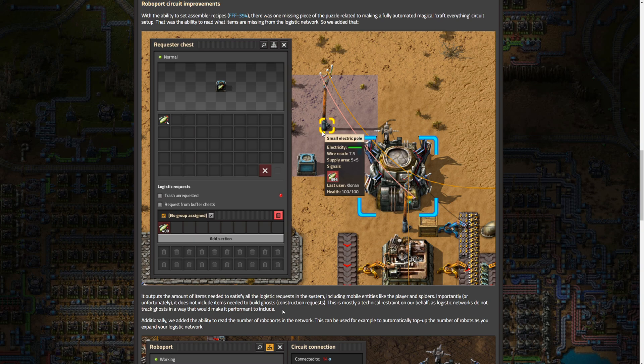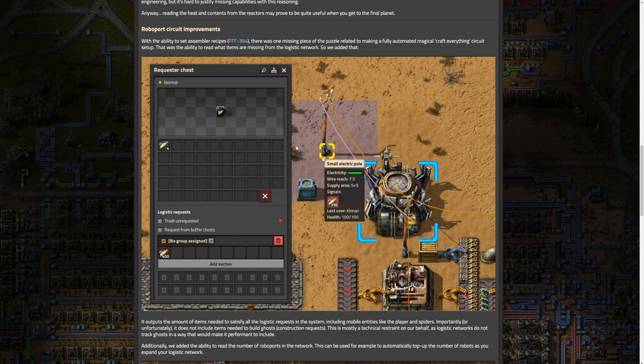Additionally, they added the ability to read the number of Roboports in the network. This can be used, for example, to automatically top up the number of robots as you expand your logistic network. So you could read it and say, if Roboports increase by X amount, add this many robots. It's a little niche maybe, but there could be some good cases for it. Generally, this whole feature of being able to read missing items from the logistic network is really good.